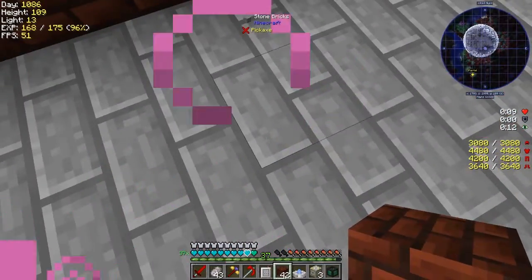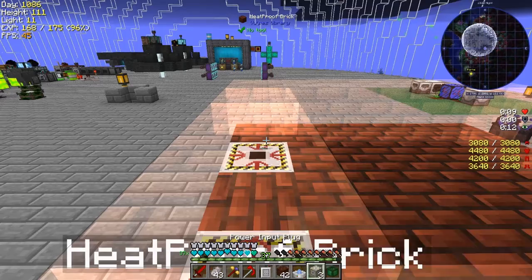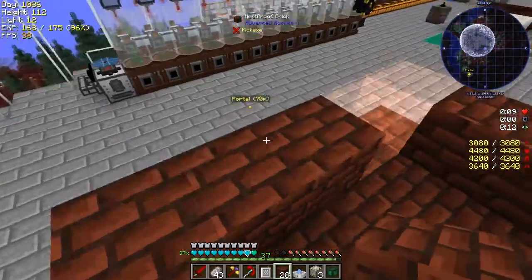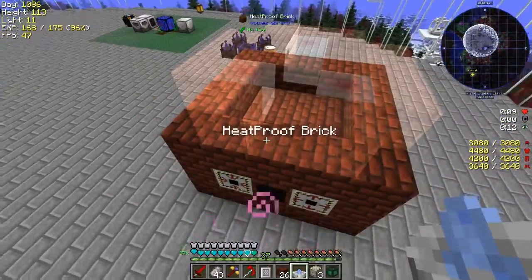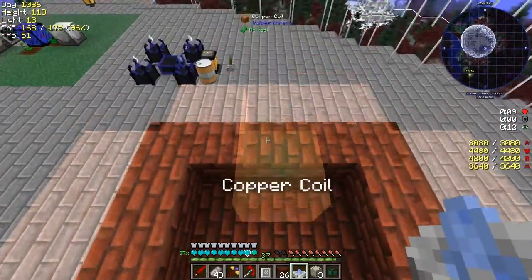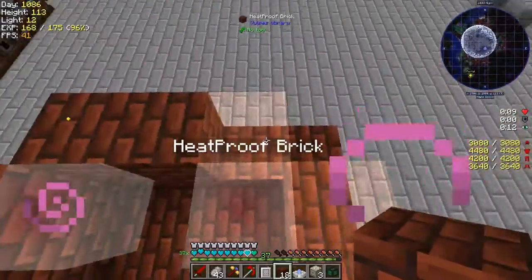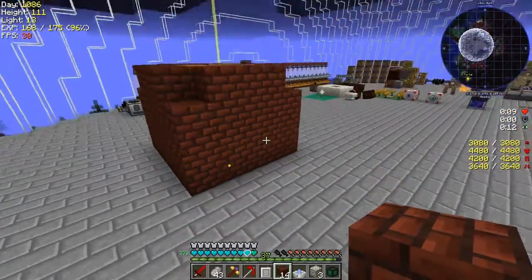That looks good. Let's take this and mouse scroll down one — heatproof bricks again. This is just a ring of heatproof bricks. Come back here and shift mouse-click down again. More heatproof bricks. These are the coils, so let's do the heatproof bricks first because they're in my hand. Those are the coils — let's go put the coils into place.